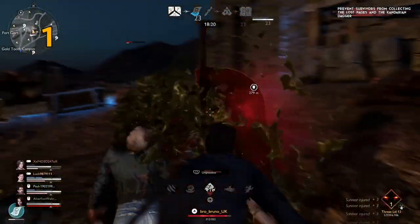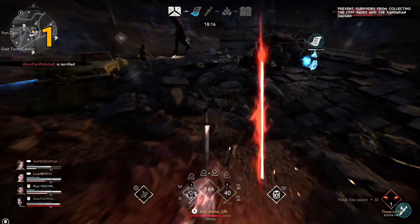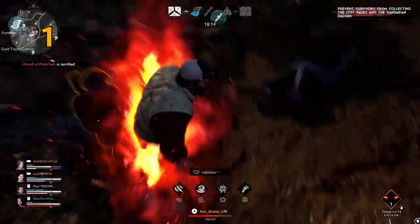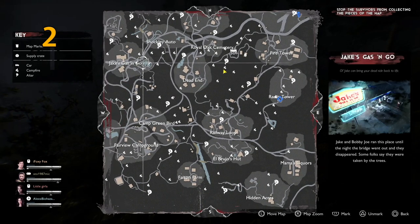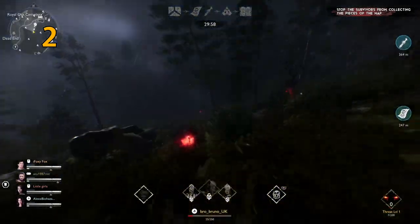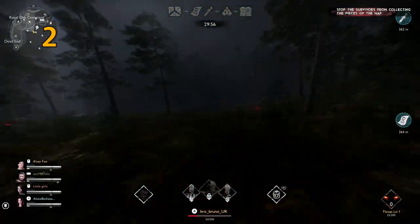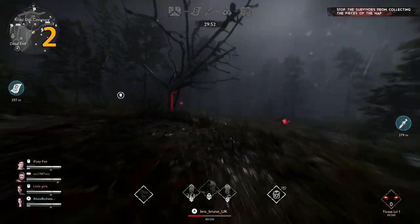First, the goal of the demon is to drain the survivors of their resources, so we want to focus on the long game always — however if the game ends earlier, then it's a win. To find the survivors fast, look on the map, see where you are, see what the two objectives are, and know that the survivors cannot be near you or near either objective. Use that information to locate them.